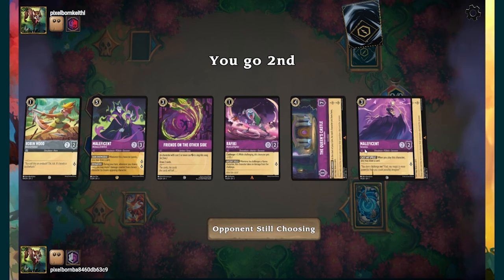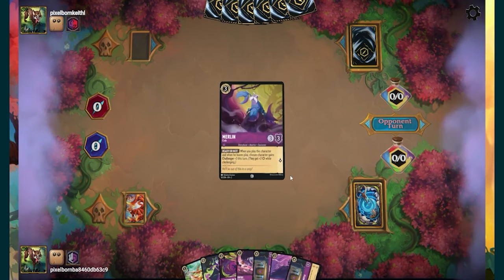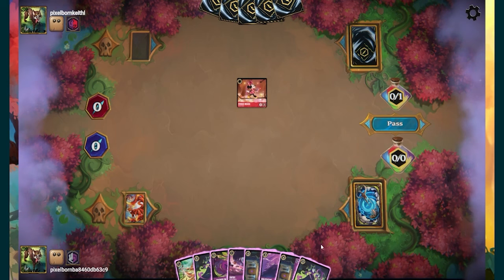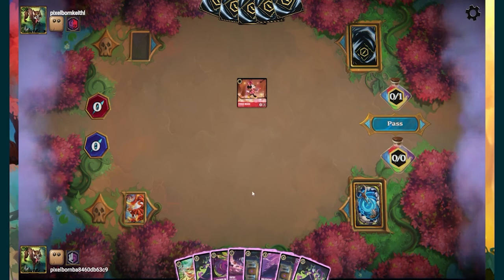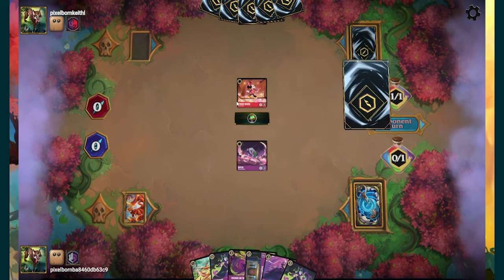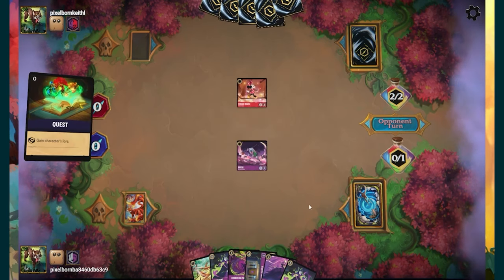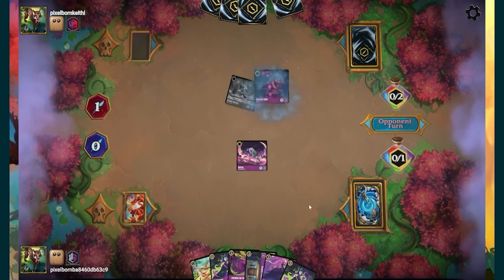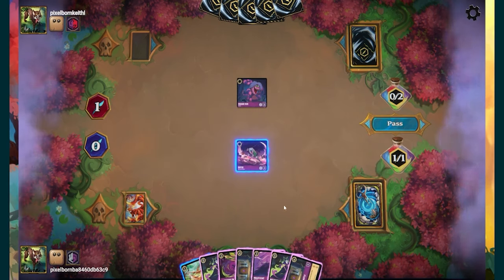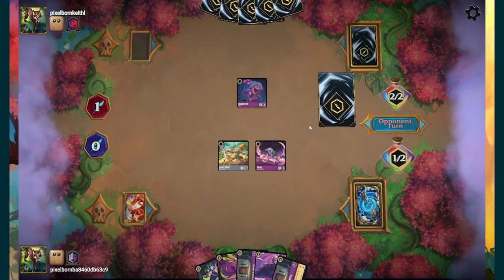I do like having this Maleficent set right now. We drew a couple of Queen's Castles as well — I mistakenly called it Maleficent's Castle in the deck profile, sorry, it's the Queen's Castle. I'd rather keep one in my hand. I'm going to put out this Challenger Rafiki because he does threaten this Minnie Mouse. I had kind of half-expected the snake to drop here — put out the little Minnie Mouse, drop the snake. So we'll pass from there.